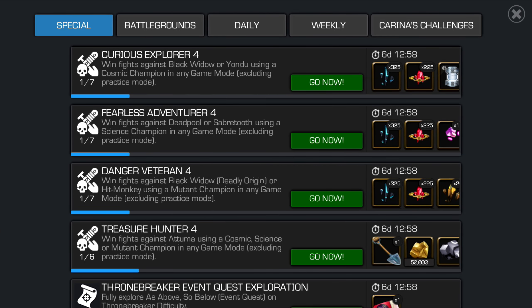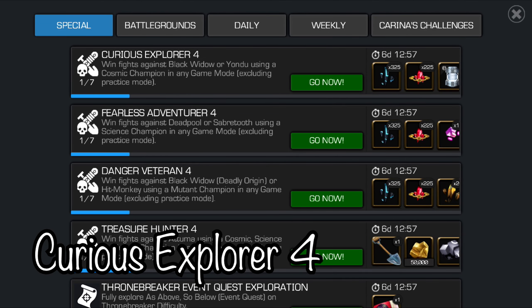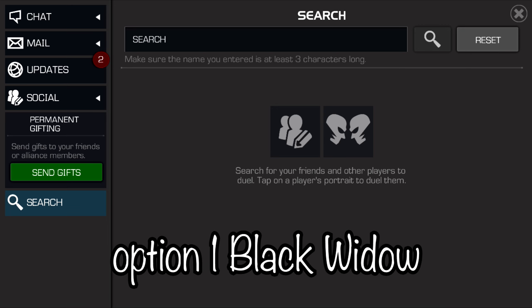Hey guys, in this video I am showing you the dual targets for week 4 of these special objectives. So Curious Explorer 4, Fearless Adventure 4, Danger Vayner 4, and Trailer Hunter 4. You may notice I already have one credit on each. I actually already recorded this video, but after I got done I realized my mic on OBS was muted, so I didn't get any of the audio at all. I didn't notice until I tried to go edit it. So I'm going to have to use some units on this video.